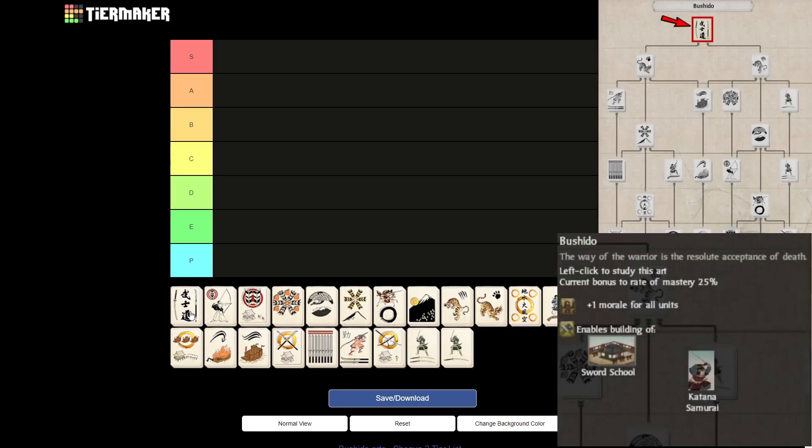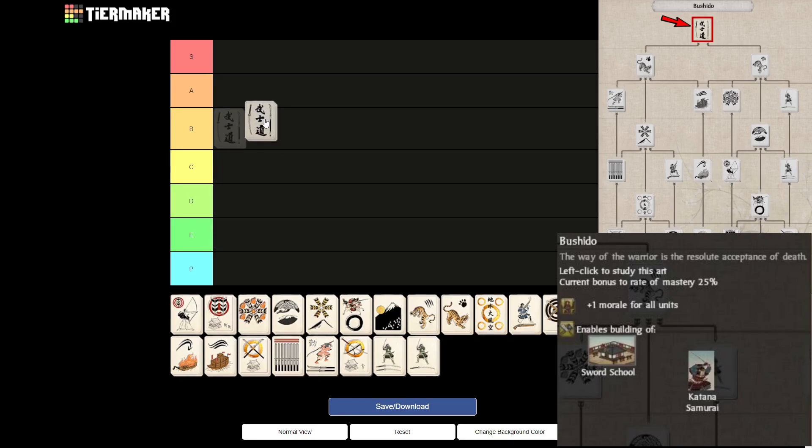First up is the Bushido art itself from the Bushido tree, and this will go straight to S tier. It is an extremely good art, especially for the amount of time it takes, and it's available right away. It gives one morale for all units, which isn't the main reason why it's so good. The main thing is it unlocks the sword school building and the katana samurai. Katana samurai are basically the heavy hitters of your armies. It is a very important building, especially for only two turns of investment.